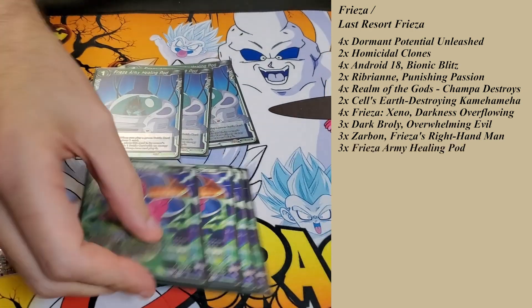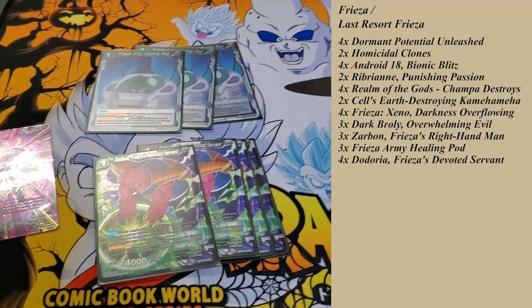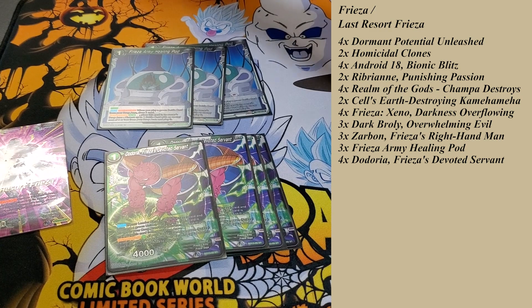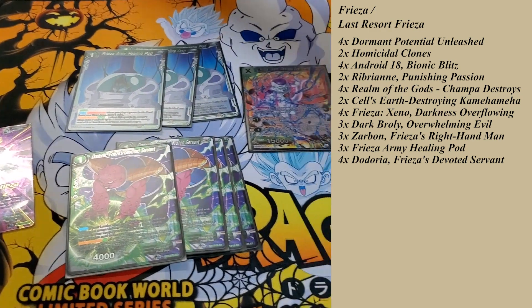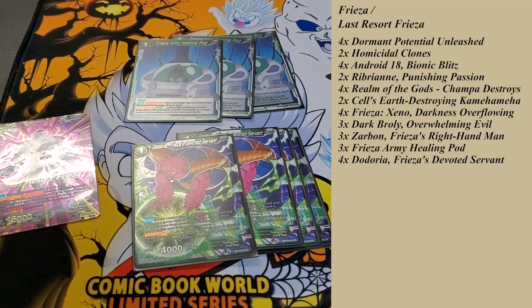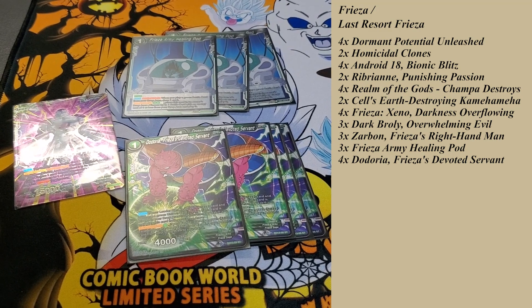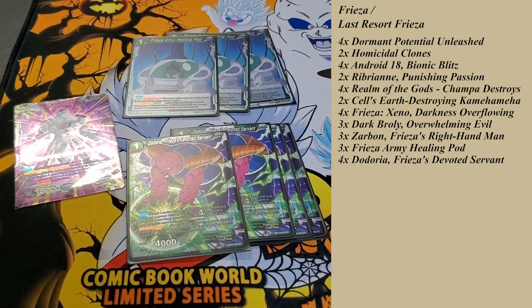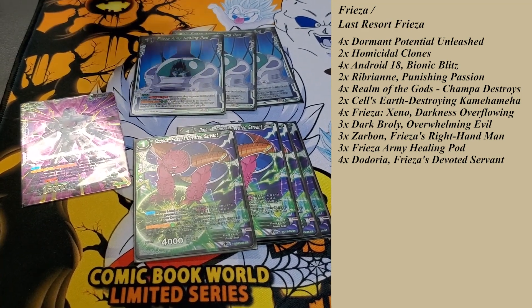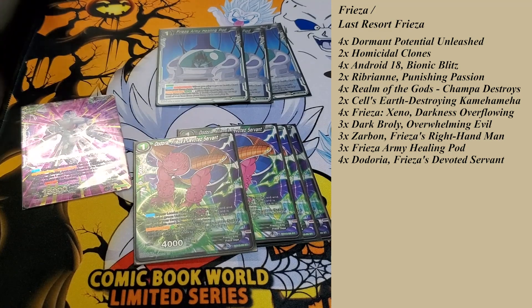The problem with hand control decks is they usually don't draw enough cards. This is how you're drawing cards: Freeza's Army Healing Pod allows you to draw a card when you play a card from your drop area. This guy gets dropped off of Champa or the Dark Broly unison. You choose one and drop it — this is now dropped from your hand, it now comes into play for free, so you draw a card off the Pod, and then you pop it. Every single turn, you're basically tapping one to rip a card from your opponent's hand for free and getting more effects off of it.